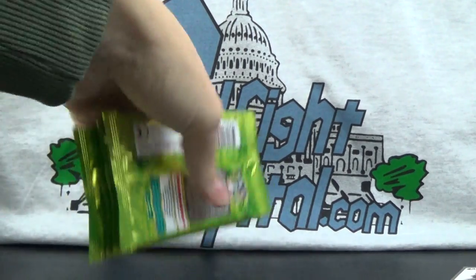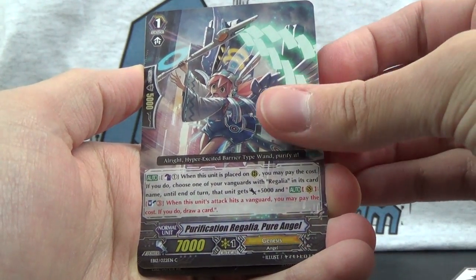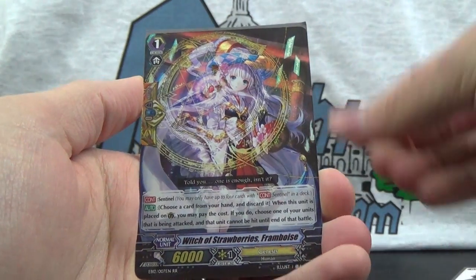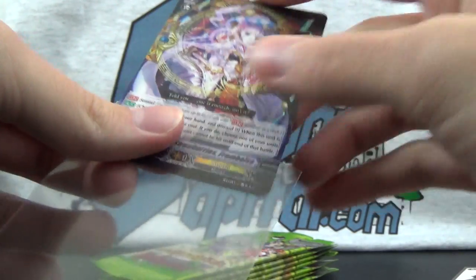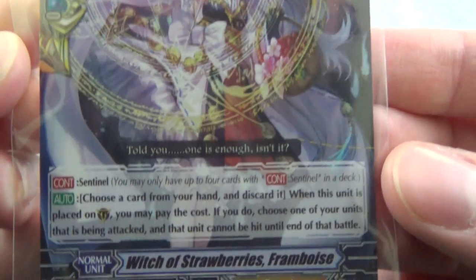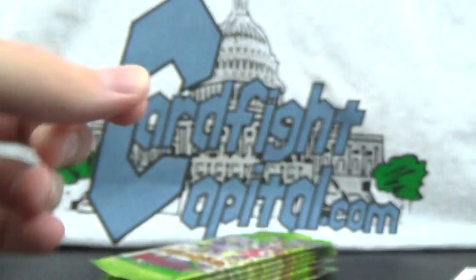Let's tap them off to the side. Pack 8: Witch of Peaches Bellini, Purification Regalia Pure Angel, Fancy Monkey, Battle Maiden Kakurohime, and another Double Rare — the Sentinel, Witch of Strawberries Framboise! Close-up look at the artwork. Told you, one is enough, isn't it?